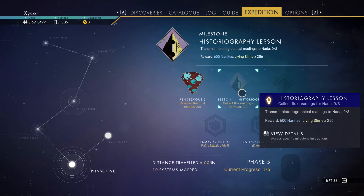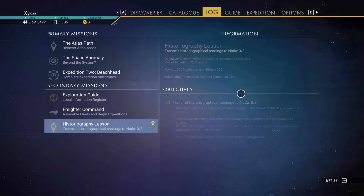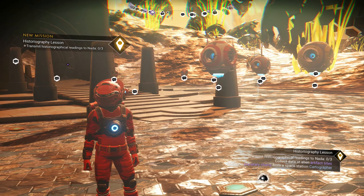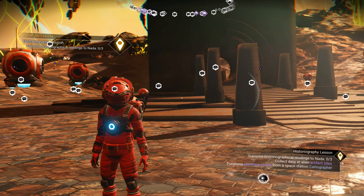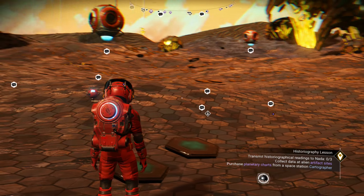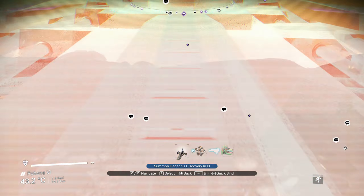Collect flux readings for Nada. Transmit historiographical readings to Nada. Collect data at alien artifact sites. So I've got to go up and get charts from the cartographer. The friendly cartographer. So I guess I'm going to summon my ship here.